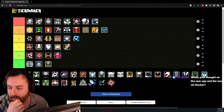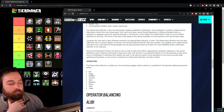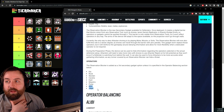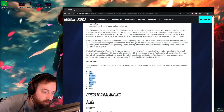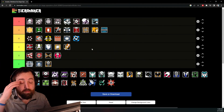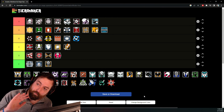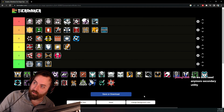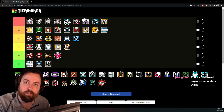Observation Blockers are very mid because they put them on operators that already have decent utility. Ela has Barbed Wire, Rook has Impacts, Warden has Nitro, Caveira has Impacts, Kaid has Nitro, Maestro has Impacts, Pulse has Nitro — and then there's Alibi and Jager who had their utility changed, so you can make an argument for Observation Blockers on those two. Everyone else — I just don't see why you wouldn't take the other utility. Valkyrie — don't need to think about that. Cameras, Nitro, good gun. Easy strong pick.